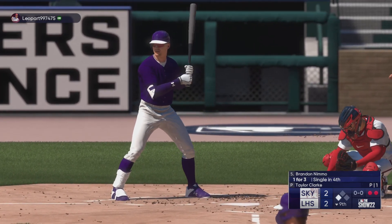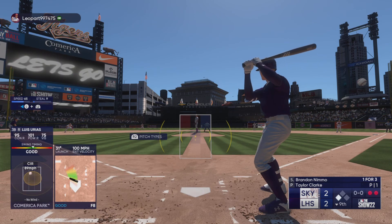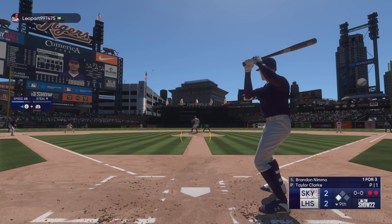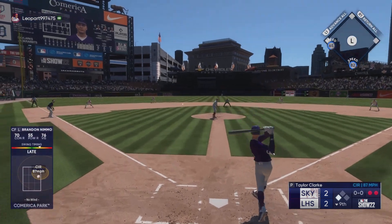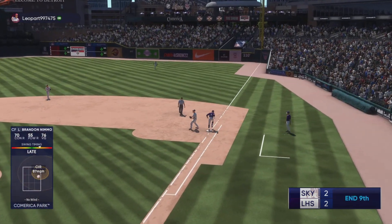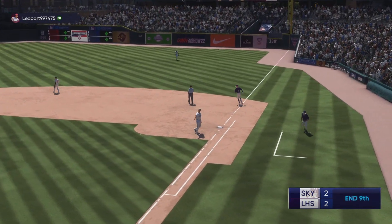The center fielder, number nine — Brandon Nimmo. Larkin sends it to first. Third out. That ends the frame.